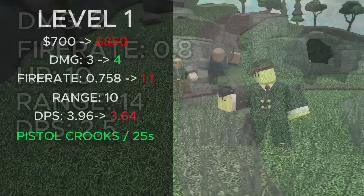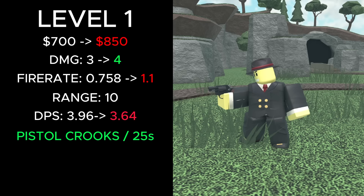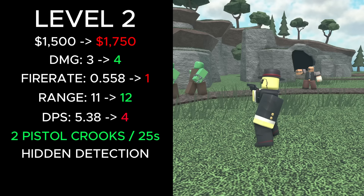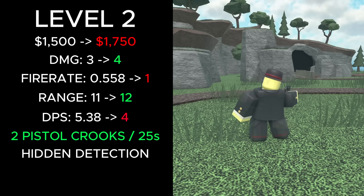Level 1's total cost went from 700 cash to 850, and its damage was increased from 3 to 4, fire rate increased from 0.758 to 1.1, DPS was increased from 3.96 to 3.64, and it now summons pistol crooks every 25 seconds. Level 2's total cost went from 1,500 cash to 1,750, damage increased from 3 to 4, fire rate increased from 0.558 to 1, range increased from 11 to 12, and DPS decreased from 5.38 to 4. It also gains hidden detection and spawns 2 pistol crooks at a time, doubling its DPS from units.